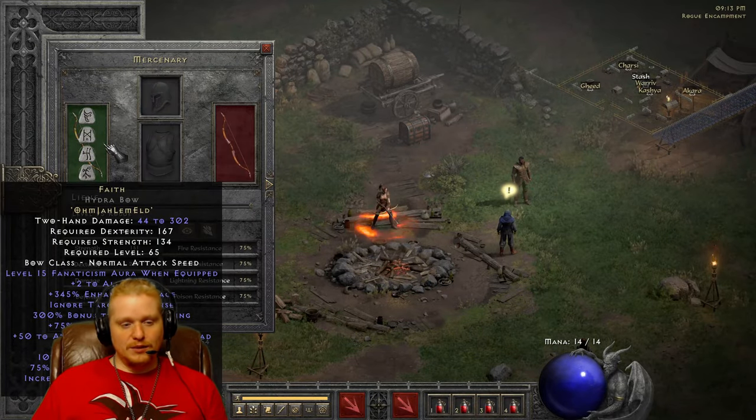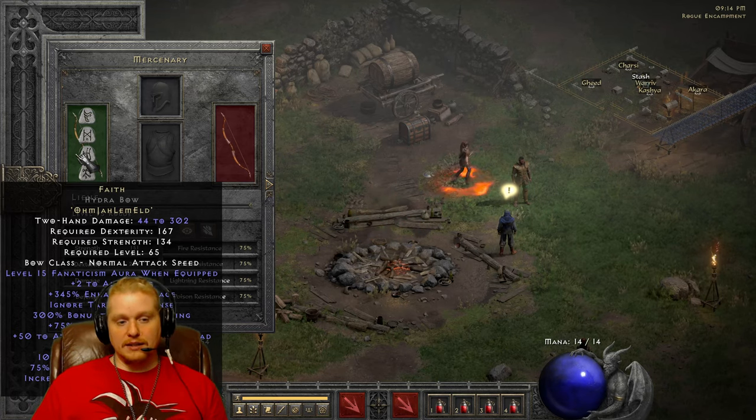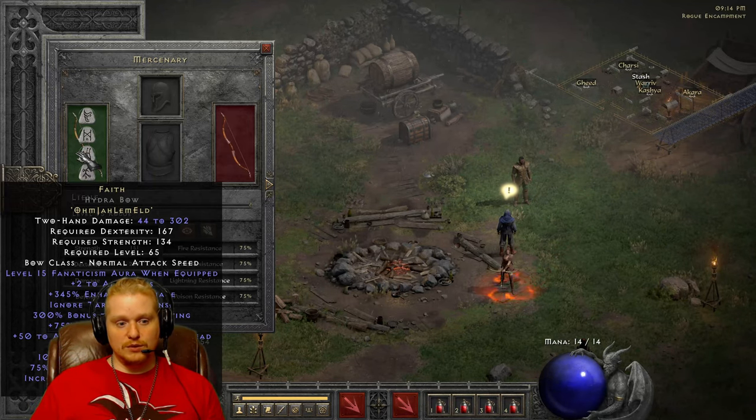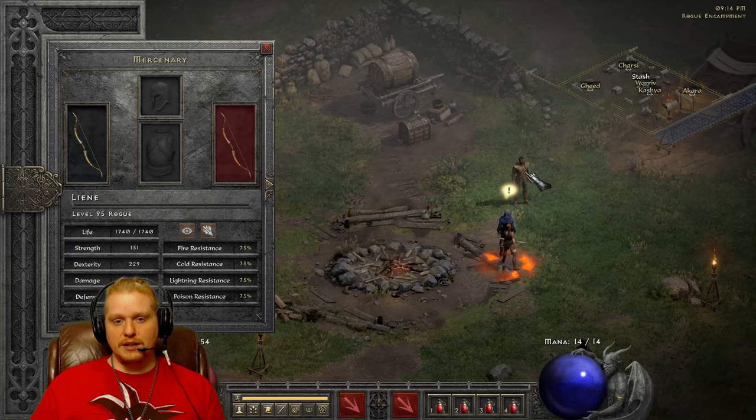Anyway, as always, I hope you appreciate these videos looking at rune words and what they may be useful for. This particular rune word is certainly a very beautiful one with a lot of niche uses — like necromancers, or a vengeance paladin who'd like to have Fanaticism while using Conviction at the same time, or a summon necromancer who wants to increase the speed of his army, or a regular Amazon who'd like to use it as a strafe bow. Anyway, as always, thanks for watching, and keep watching.